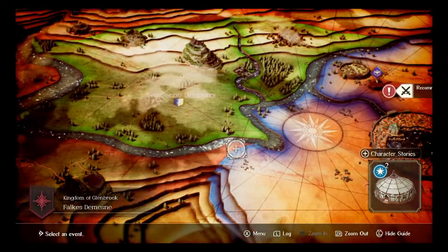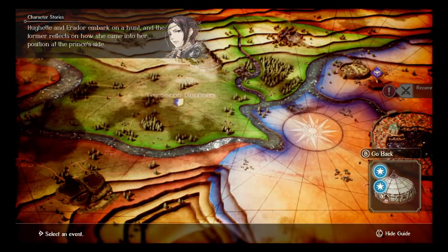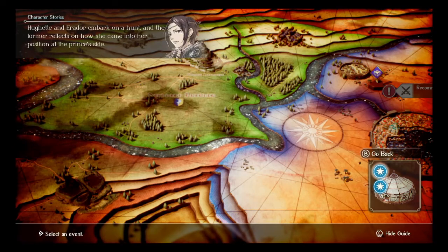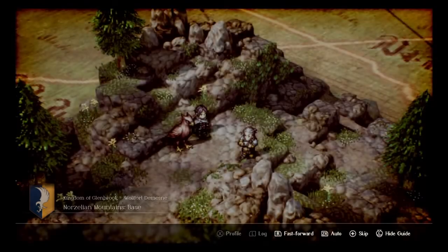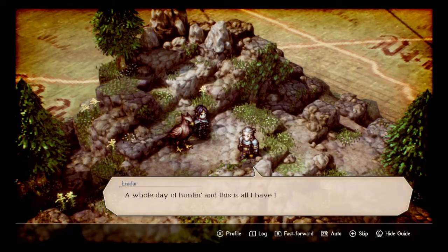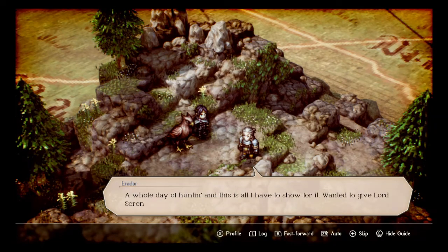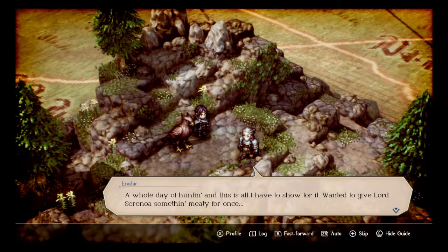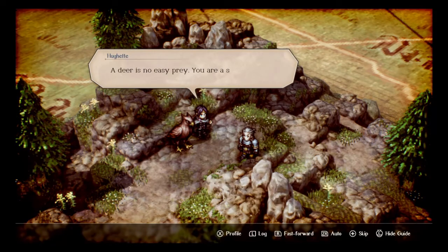We have two character stories — Hewitt and Archibald. Alright, Hewitt and Erador, here we go. This is a good chance for me to grab a bite. 'The whole day of hunting and this is all I have to show for it. I wanted to give Lord Serenoa something meaty for once.' 'A deer is no easy prey — you are a skilled hunter.'